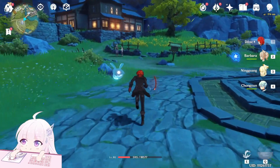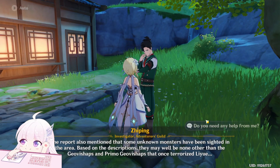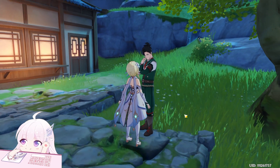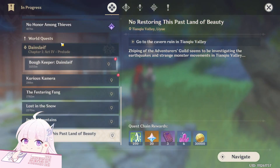He will tell you there are some squares around the Nantian Man area, so you just have to check that position. Let me follow the mission marker.